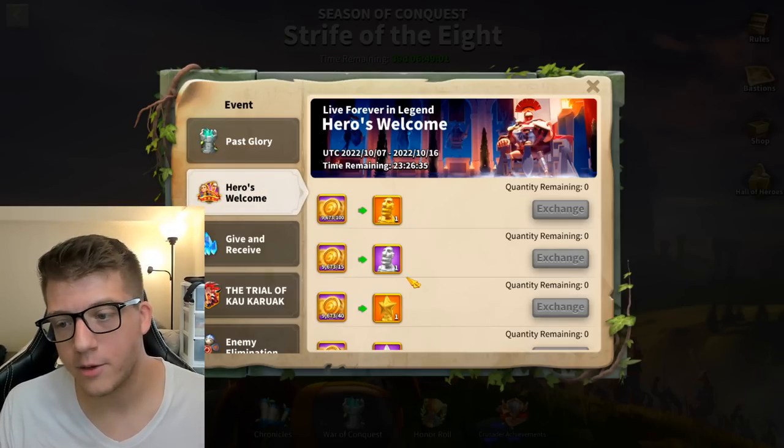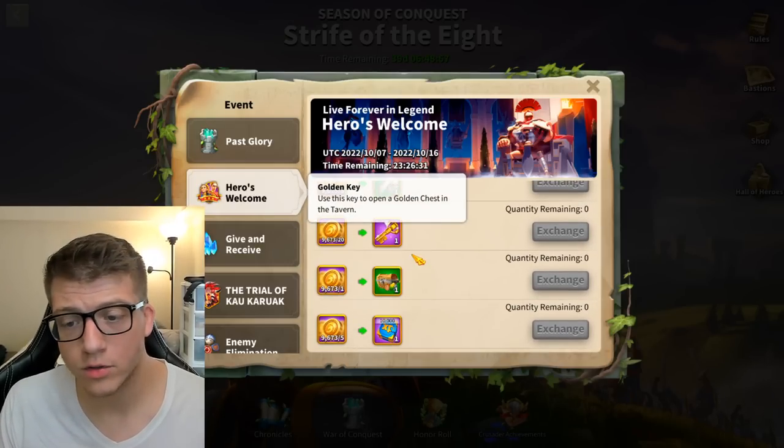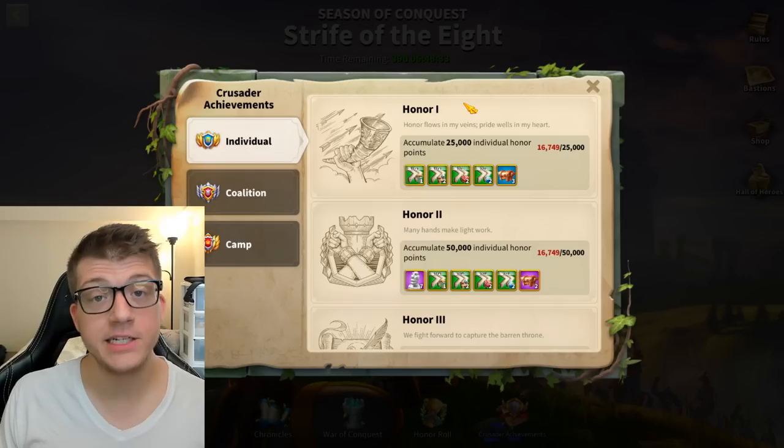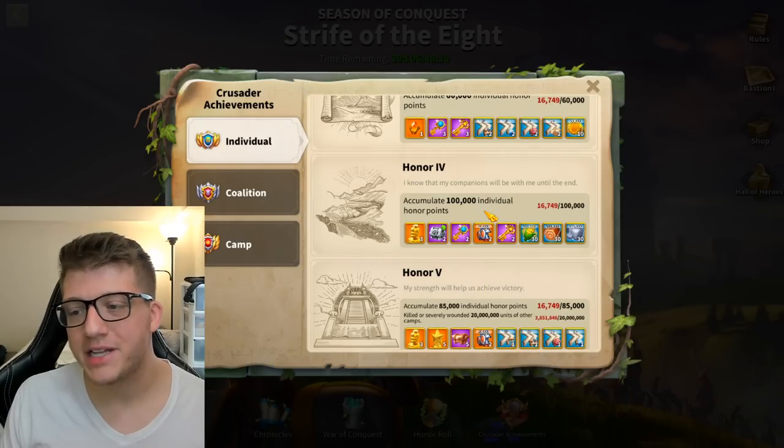On top of that, there's other useful stuff in the shop like golden keys. If you're still working on golden commander sculptures, Past Glory is a good way to pick some up as well.